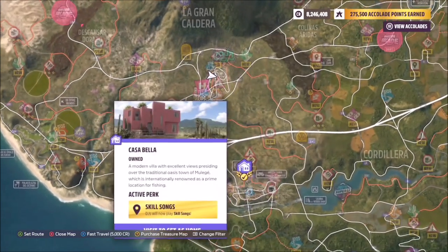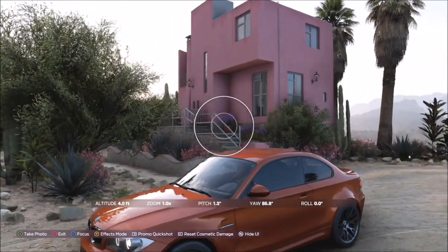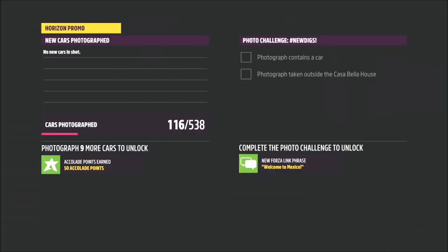If you haven't unlocked any houses yet, you've probably also not unlocked any photo challenges yet. All you have to do is keep playing, earn more accolades until you get the first house, continue on, and then you will unlock the festival playlist.